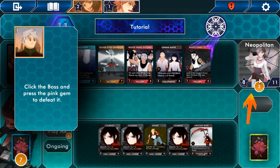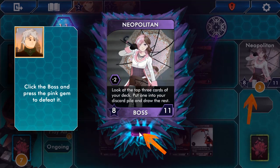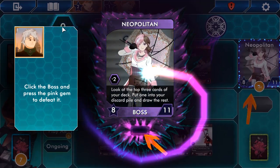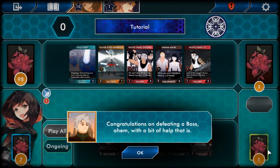Click the boss and press the pink gem to defeat it. Wait — Napoleon's the boss? Look at the top three cards of your deck, put one in your discard pile and draw the rest. It's got eight stars! So we use our 11 power to destroy that boss and we defeat it. We earned points on defeating a boss — with a bit of help, that is.